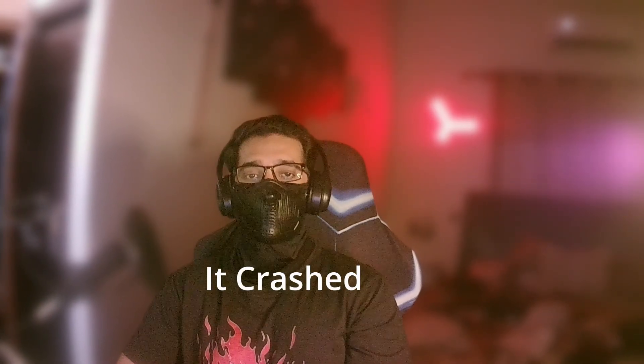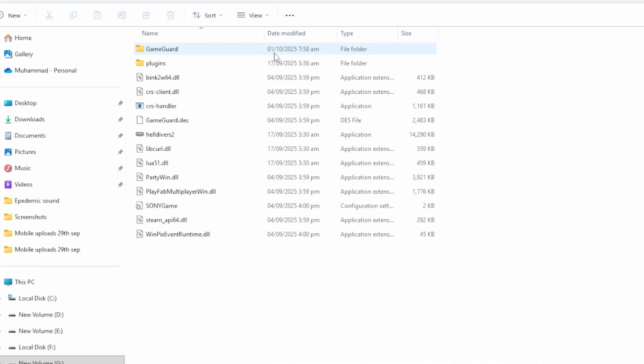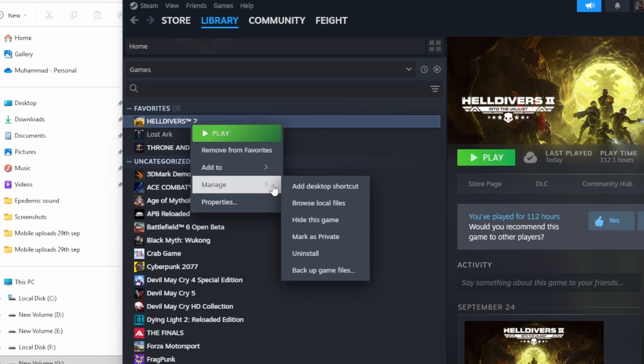Hey, it's Fade here — I was just about to upload the video, almost done editing, and I booted up Helldivers for just a round and it crashed badly. It froze and I had to restart my PC. So I'm adding an additional step. Go into your Steam files, go into Common and locate Helldivers 2, go into the bin folder, and completely delete the GameGuard folder. After that, repeat step one and verify the game files. Hopefully that fixes it for you — it did for me.